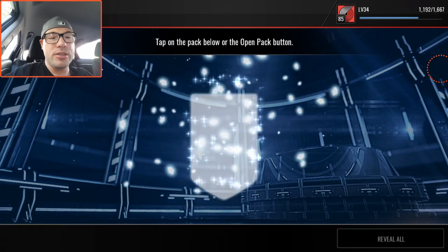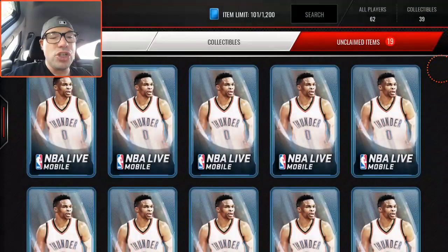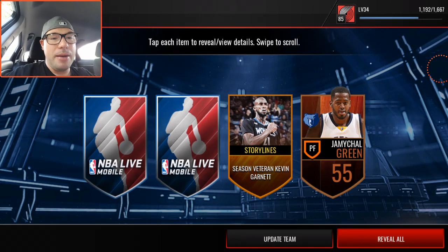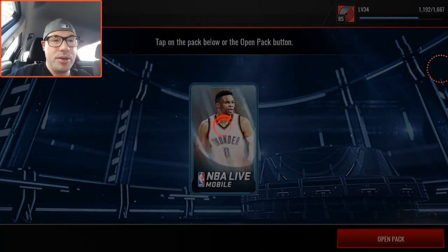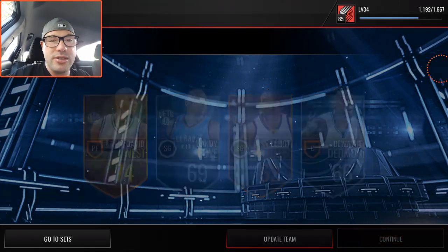Derek Favors is our best pull so far — 81 overall — that's not what I'm looking for. DeMar DeRozan, not bad, 10k plus, but I need some shiny red new players on my squad. We've gotten some pretty good new players lately; we just completed the Dirk Nowitzki international set.